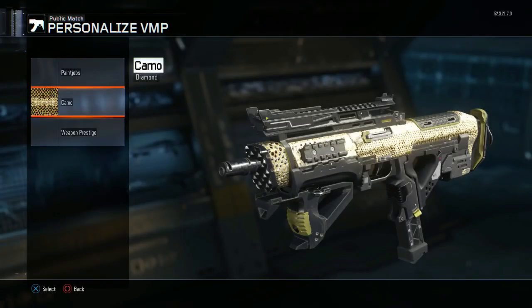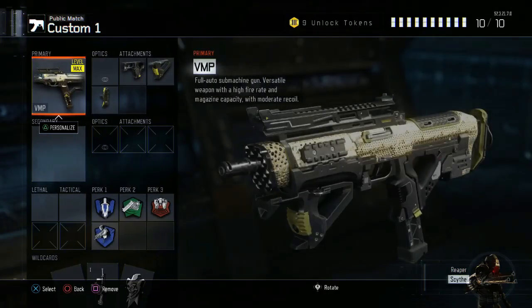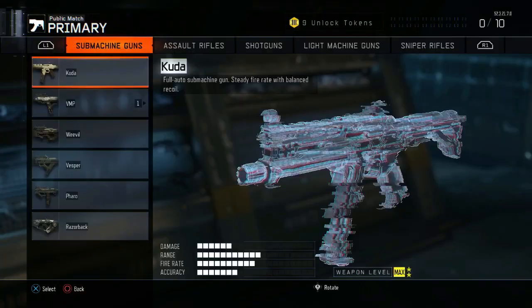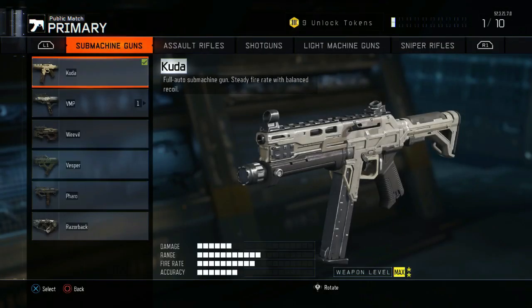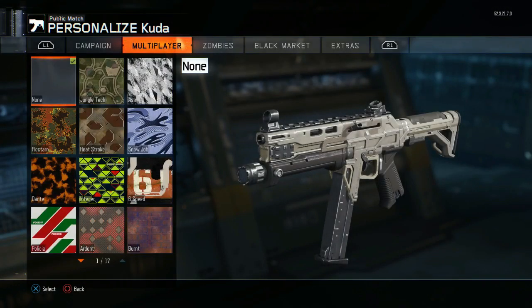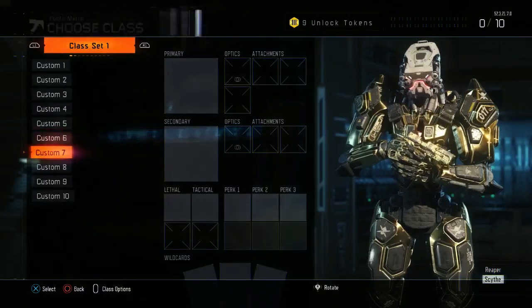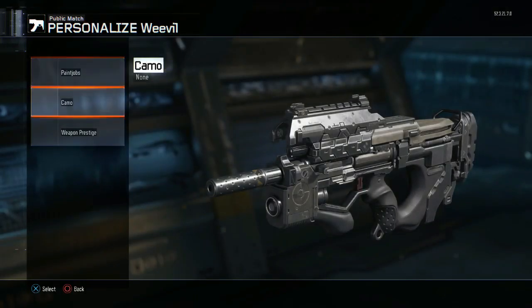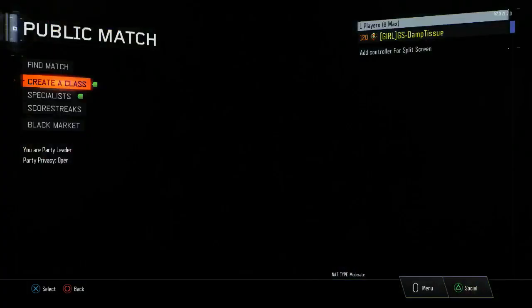This is where the Dark Matter bit comes into it. If the account that you've copied has Dark Matter, you can either add it to the guns by creating all the classes and adding it to those guns, or you can create different variants for those weapons — basically create a variant for every single weapon with Dark Matter. It won't actually keep it unlocked, but you will be able to use Dark Matter each time.